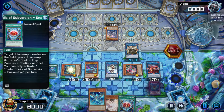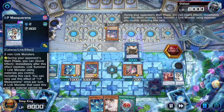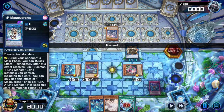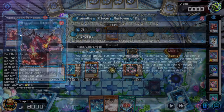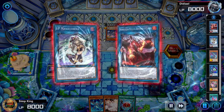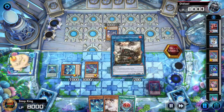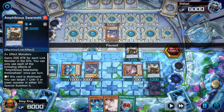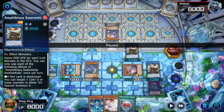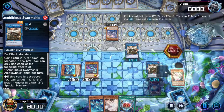Subversion is just a spell that turns a monster into a continuous trap. We're going to activate the IP Masquerena — I was thinking about making the Underworld Goddess, but I forgot: controlling Promethean Princess means you can't do that. So we're going to make a second copy of the Amphibious Swarm Ship. Most lists don't play two of these — I am heavily recommending you play two of the Amphibious Swarm Ship. It's kind of a core card to this strategy working out.